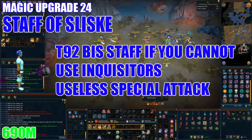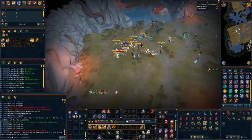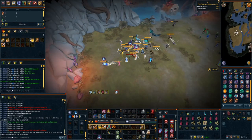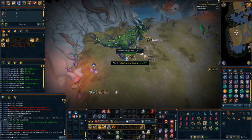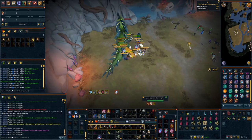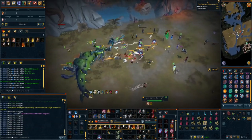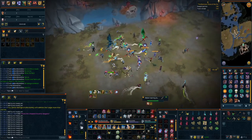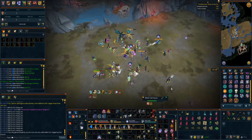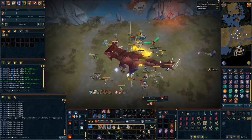The final upgrade I'd recommend is the Staff of Sliske. This literally used to be the king of weapons in the game, but it's pretty much been brought to the ground because of the Inquisitor's Staff, the other combat styles being extremely strong, and the nerf of continuous four-tick auto-attacking. Unlike the other Telos weapons, the special attack is pretty much useless on this weapon and it's only better than the Inquisitor's at a handful of places, so you probably won't even need to grab this. It will set you back 690 million GP.